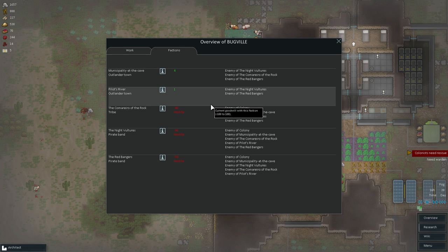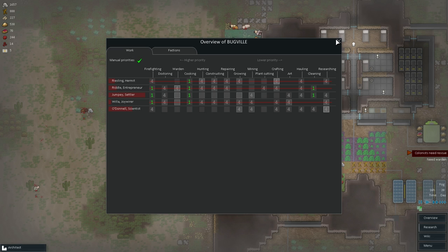Here's the faction view that shows you the factions. You can see your relations with everybody and their relations with each other and who they are. You've got tribes, outlander towns, and pirate bands. You can easily mod in new types of factions.